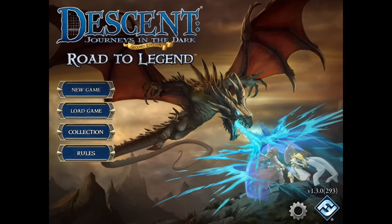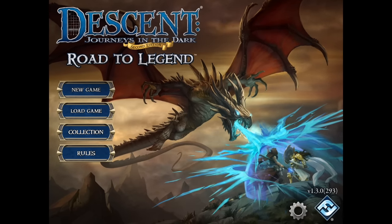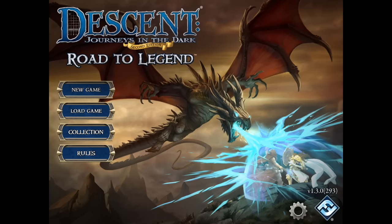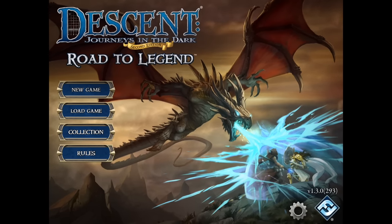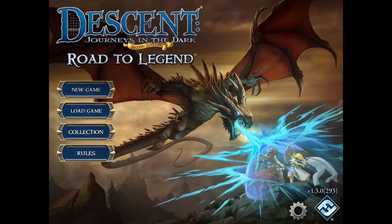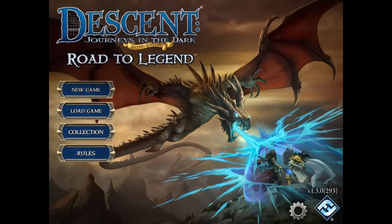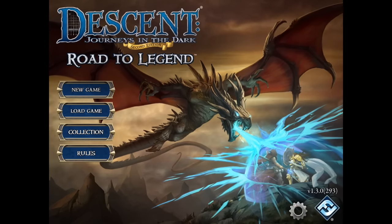This is an add-on app for Descent, the board game, which allows you to play cooperatively rather than having one player control the enemy characters. But that's not really all — it also runs campaigns, can create random events, and really just adds a lot more surprise and AI-driven fun to the game.